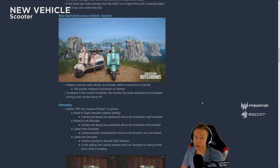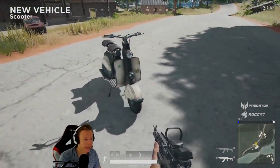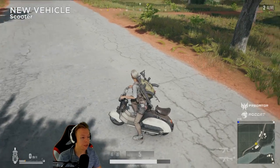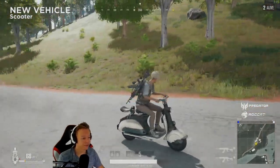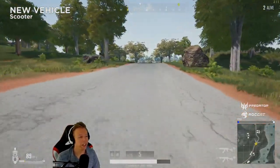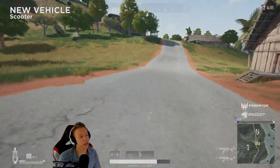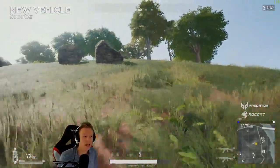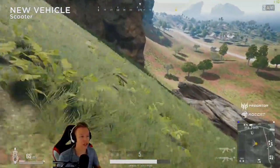We're also getting a new vehicle: the new scooter. This new vehicle is only for Sanhok and is replacing the bike — the bike will no longer be found on this map. Going into TPP so you can see how it looks when driving. The sound is what you'd expect from a scooter. The top speed is not that high — definitely not as high as the bike, around 90 km/h. The steering feels okay, but the biggest thing is off-road performance because it handles really well off-road and you never feel like you're about to tip over.